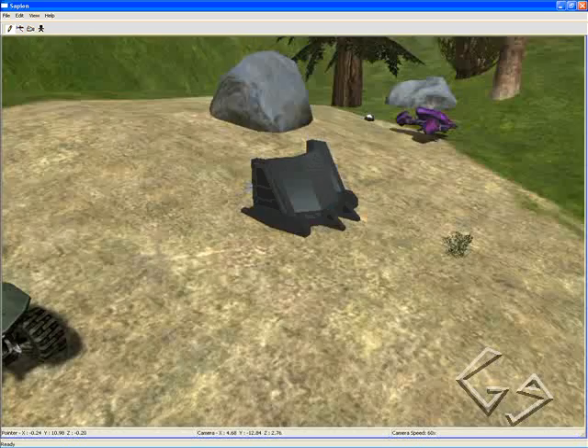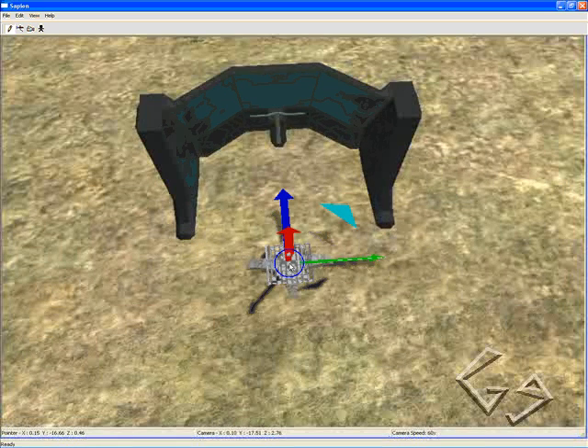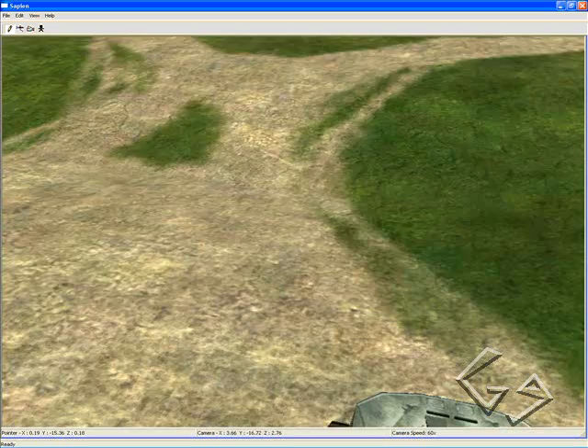Then go over to the blue base, right-click on the stand, and go to Property View. Give it a team index of one, since this is for the blue base. So now we have those set up.